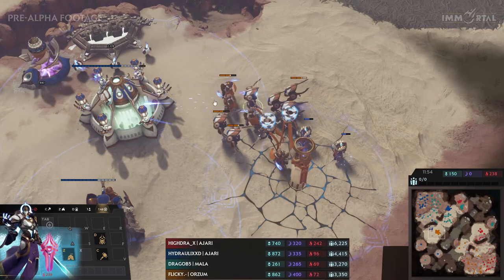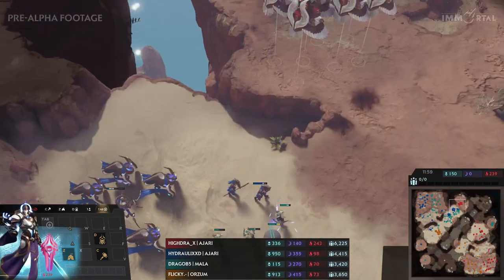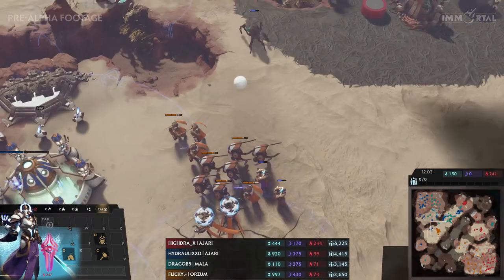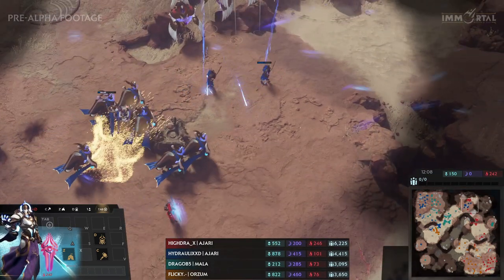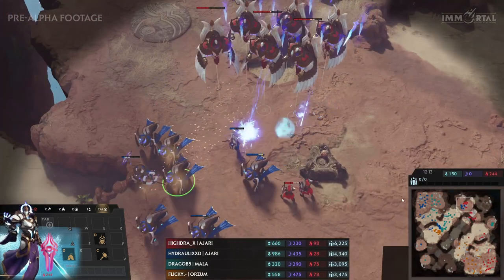The swords are coming down on both sides. Flicky at the same time, seeing that, decides to go for a counterattack and tries to take out Hydraulics' base while they're both concentrating on trying to take out Hydra's army. Great position from Flicky. The Incubator is still doing some damage. Those are Castigators — Castigators are a great counter to Thrones. Hydra uses his max ability, giving all his Thrones a lot more shields.